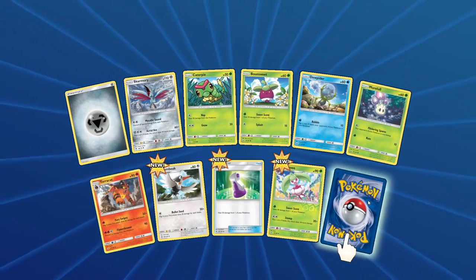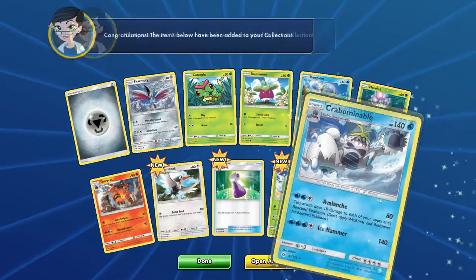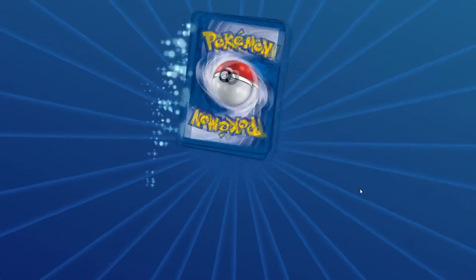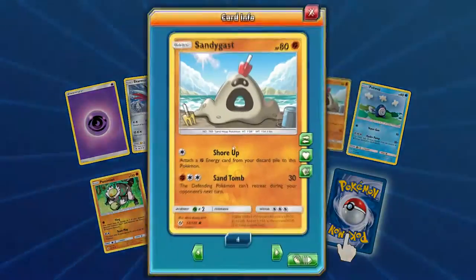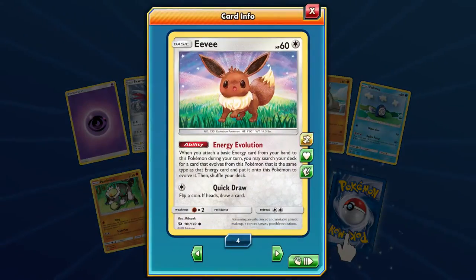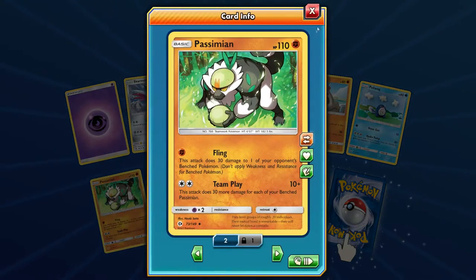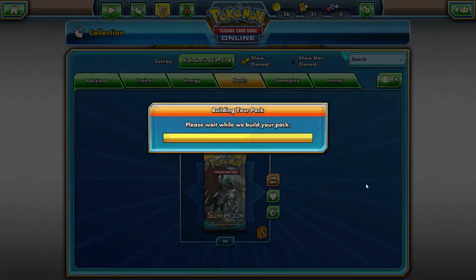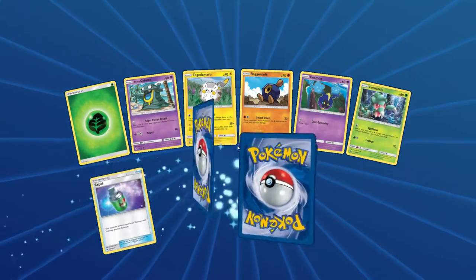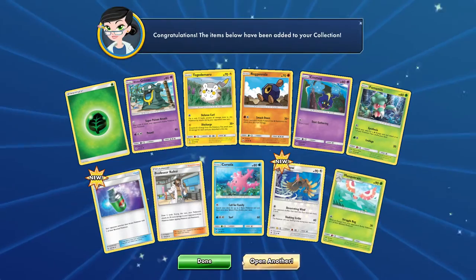No Secret Rares yet. I don't expect to get a whole lot of them, but I'm hoping to get at least one or two. And another Crabbominable. Need to get a play set of these. We got four already — we'll put them in trades because someone's gonna want them. And I want a play set of Passimians — we're almost there. And another Masquerain, and then a Togademaru Reverse Holo. And another Masquerain.